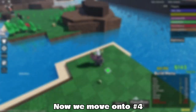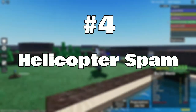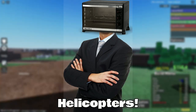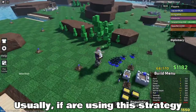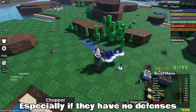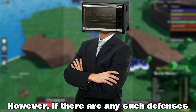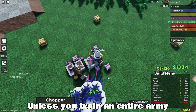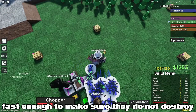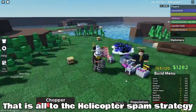Now we move on to number 4. The number 4 strategy on this list is helicopter spam. A lot of you may have used this strategy, but it involves one simple thing: helicopters. Usually, if you are using this strategy you are more likely to sweep the enemy, especially if they have no defenses like turrets and towers near their command center. However, if there are any such defenses, they will fall quickly unless you train an entire army of anti-air to shoot down the helicopters fast enough to make sure they do not destroy the command center.